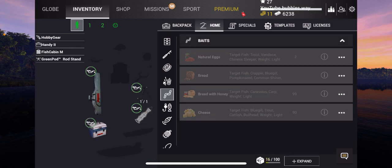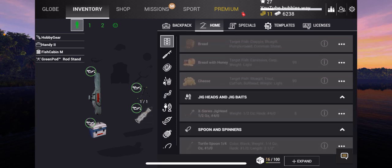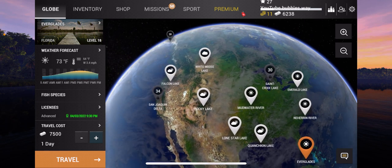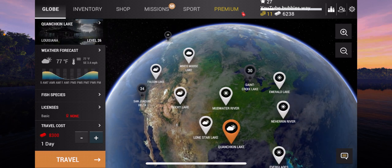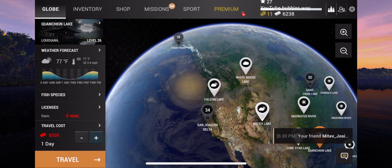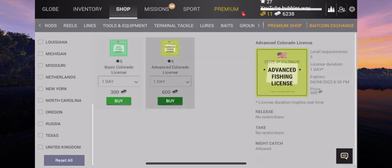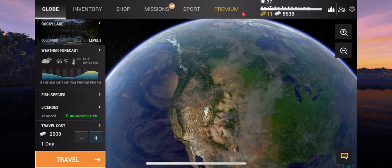Unfortunately we're going to have to go into a different lake to do this part of the mission, but that's okay. What about Quenching? Oh well — 8,300, I didn't think it would cost that much. Rocky Lake — all right, I can afford to go there. Let's go there. Bye — there you go, and then we can travel. That's 2,000.